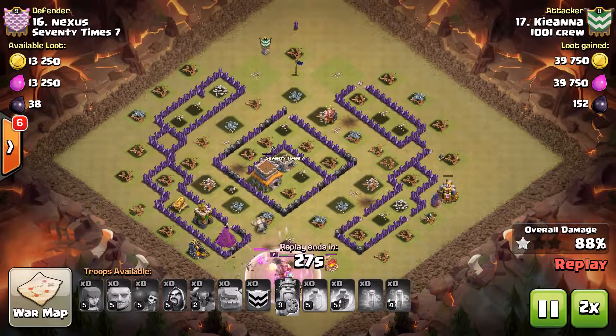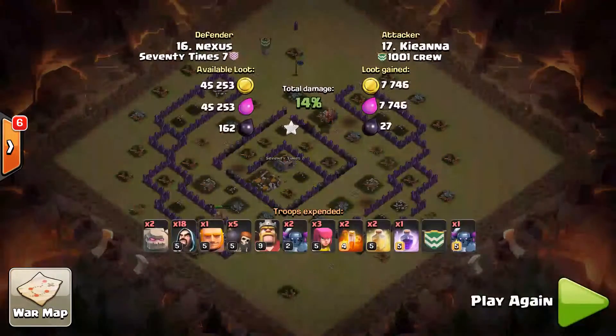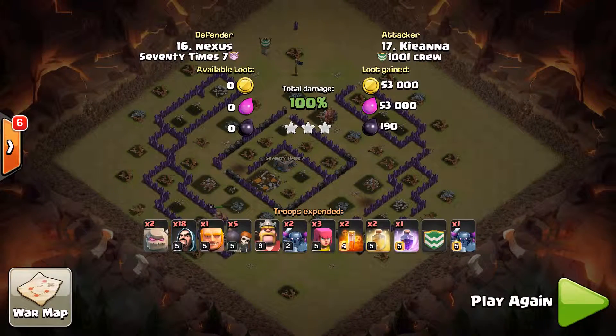The Town Hall's going to go down here shortly. That Max Pekka from the CC is still up, Wizards still up — just way too much left and it was over pretty quick. Great work, Kiana. Nice three-star.